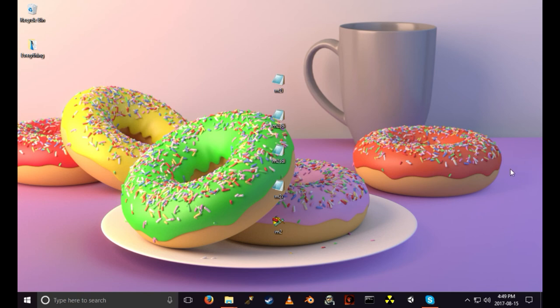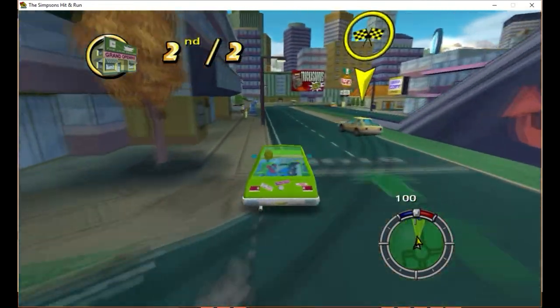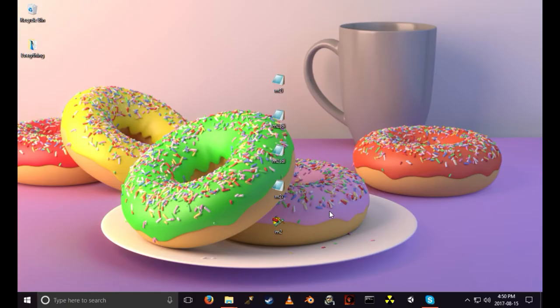Hello everybody, it's the Butter Apple here with another Simpsons Hit and Run mission modding tutorial. Today we're going to be making a race objective. I'll run some gameplay of what I'll be teaching as I explain it — basically it's like a three, two, one, go, and then you're racing someone. Many thanks to Candace Flynn for suggesting this tutorial.